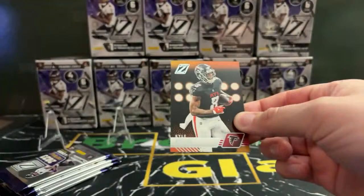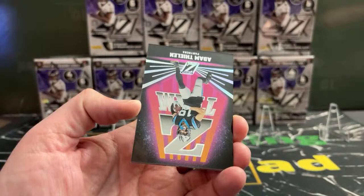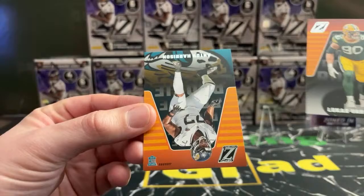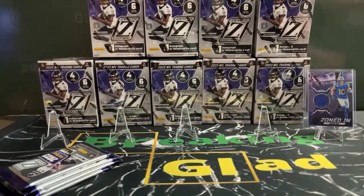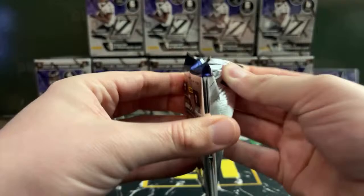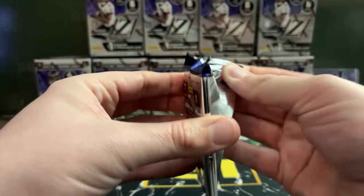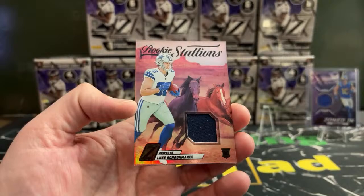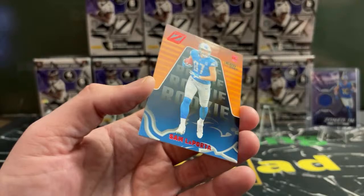Kyle Pitts. Good start there with a Cooper Cup. Here's a Z-Team — Adam Thielen for the Panthers. Lucas Van Ness and Anton Harrison also pulled. The Z-Team cards are a little bit thicker. Clyde Edwards-Helaire — C-E-H. And a second mem card in this box! Luke Schoonmaker on the Rookie Stallions going to Longbow. These are really nice cards.